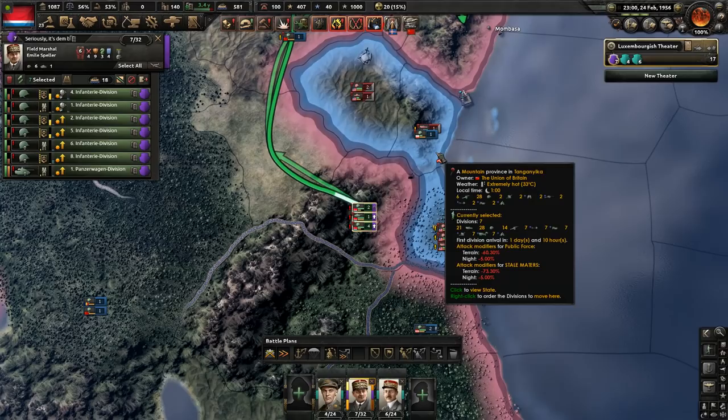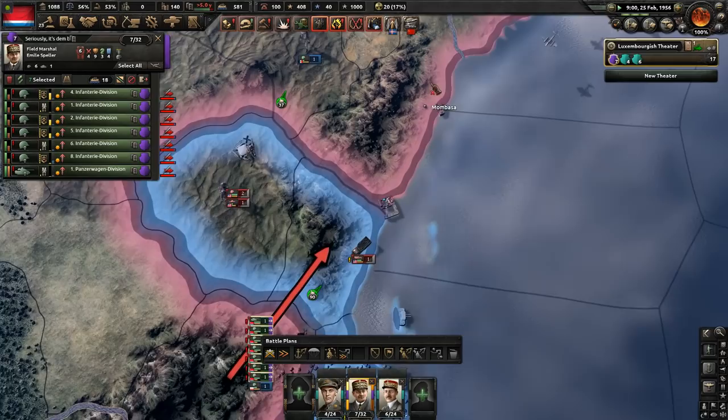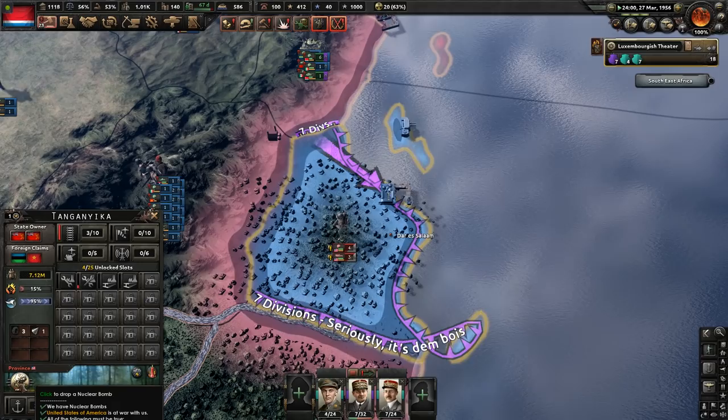We begin by finishing off some business from the end of the last part, where we had a pocket of USA troops trapped in Africa. Not really trapped since they have a port, but we're going to attack them and try to take out this pocket. With that, the USA will have nothing outside of the Americas, so that will keep things nice and focused — not that that really helps because the Americas is a difficult place for the enemy to be, as we'll see.